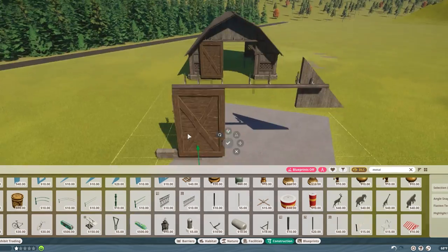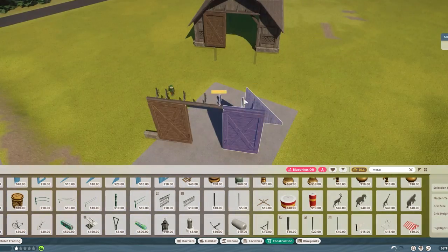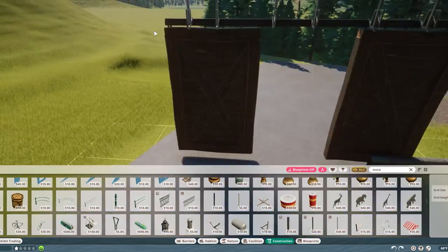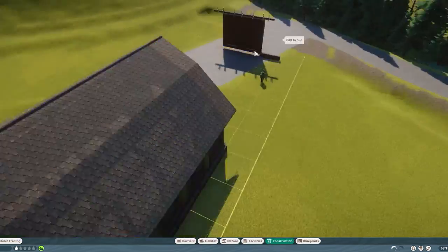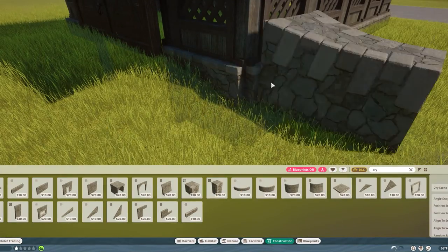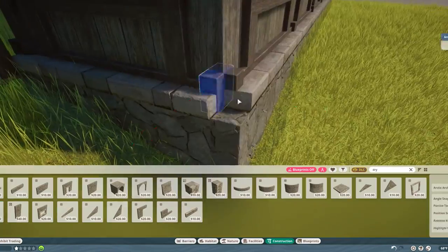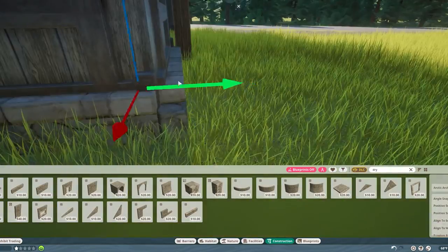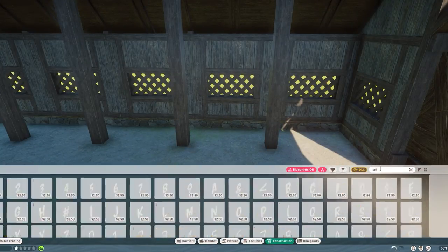These little hook pieces from the conservation kit — I think they're called the wagon handle — make excellent handles for large doors like this or fences. They gave us so many good little pieces in this last kit; I'm really pleased with what they did there. It definitely adds to the creativity for sure.